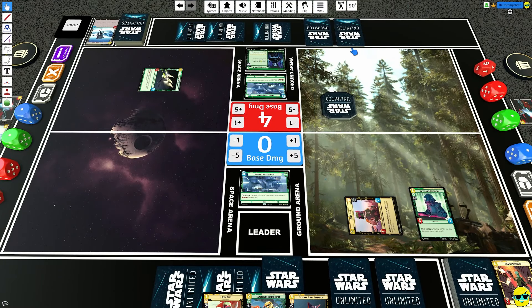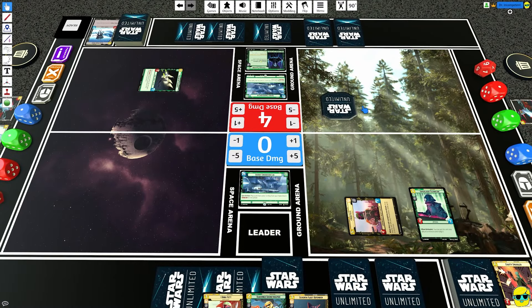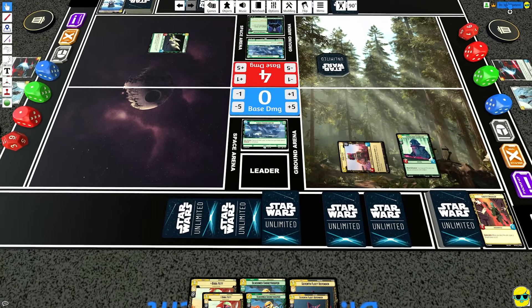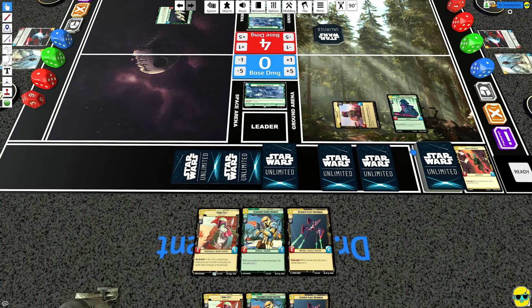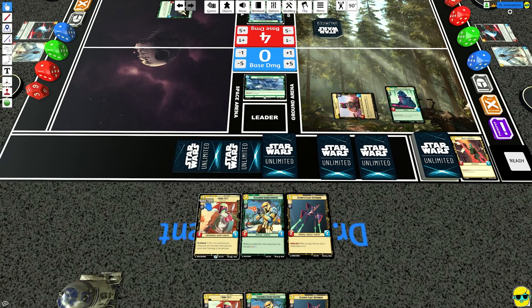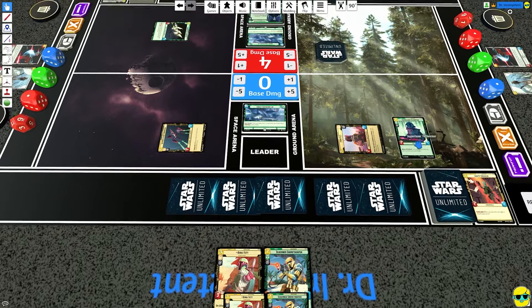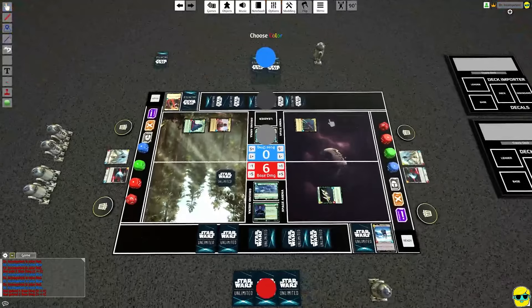When this unit completes an attack, if an enemy unit left play this phase, ready up to two resources — one, two — because an enemy unit did leave play, it was the Super Laser Tech. This counts as leaving play — it flipped over basically — I'm pretty sure it counts as leaving the arena. I think if we play this in space we can contend, I don't think there's a need to play Boba Fett right now. We want to just kind of get space locked up, and then we'll hit the base for two. Pretty scary turn.